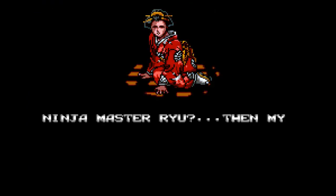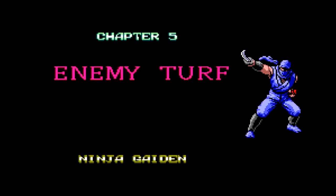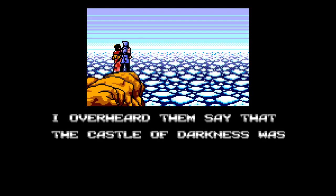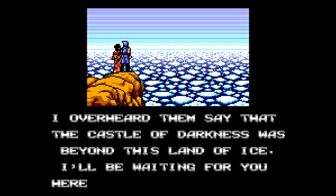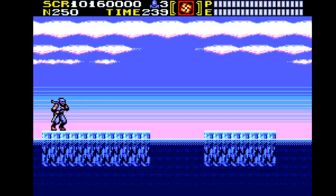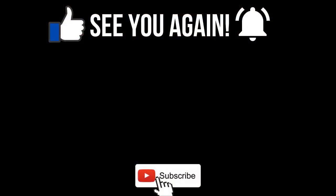Ninja Master Ryu? Then my father — where is — oh, Ryu. So now we've reached Chapter 5, Enemy Turf. Let's see if there's a cutscene here, if not then we'll just pause it. I overheard them say that the castle of darkness was beyond this land of ice. I'll be waiting for you — so hurry back safely. Are we in for some ice physics? Well, you have to tune in next time. Until then everyone, take care and God bless.